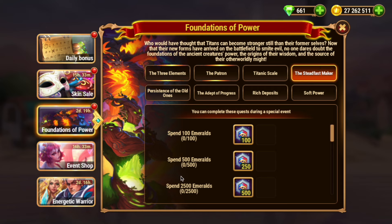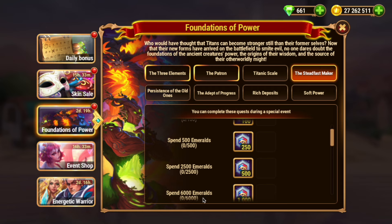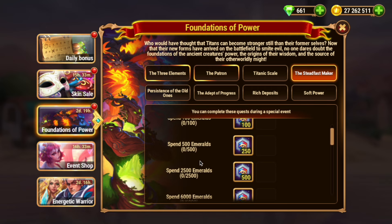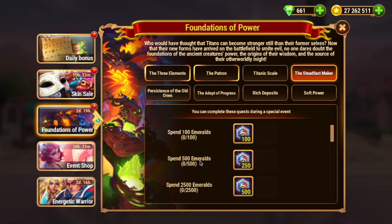The Steadfast Maker gives you skin stones for spending Emeralds. If you have enough Emeralds, why not? But not today. If you are going to spend Emeralds on skin stones, wait until tomorrow. You'll get more benefits by spending them tomorrow as the Guardians of Outland event starts tomorrow, which will give you Outland coins and large chests containing skin stones in addition to Titan skin stones. And never buy Emeralds just to spend them on quests like this. Remember, when you buy anything in the game, you should get a lot of additional benefits. If you don't get them, don't waste your money.